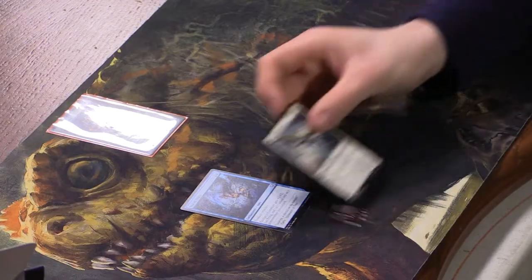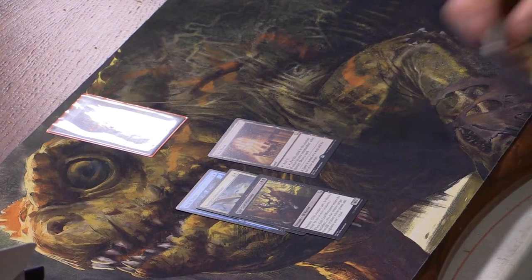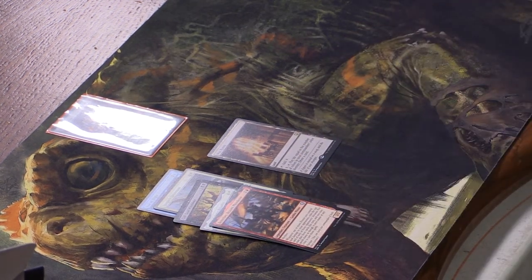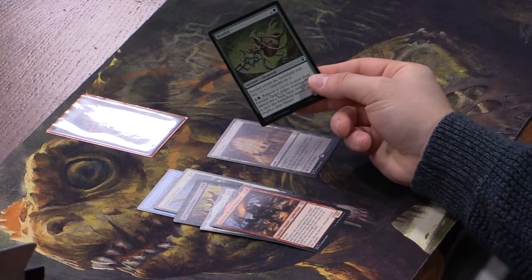We have Vow of Flight, Kanji's Lieutenant, Guiltleaf Winnower. War Room is our rare — a land that taps to add colorless; pay three, tap, and pay life equal to the number of colors in your commander's color identity to draw a card. And Al-Haru, Solemn Ritualist, Breeches, Brazen Plunderer, and foil Fertile Ground — that's pretty sweet looking. They really picked the part of the art they want to foil and filled it in beautifully.